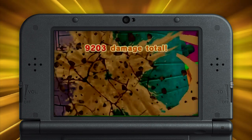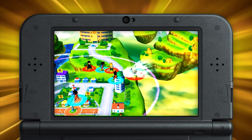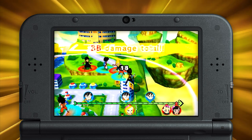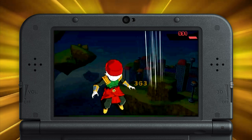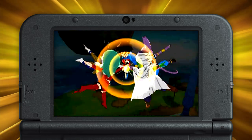But you don't have to take your lumps lying down. As an enemy prepares to strike, hold the slide pad in the direction you think they'll attack from — choose correctly, and you'll block, significantly reducing the incoming damage. That about does it for today, but there's a lot more to come in our third and final video. We haven't even covered fusions yet! Stay tuned!